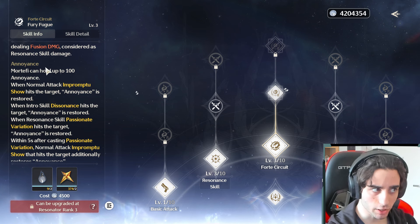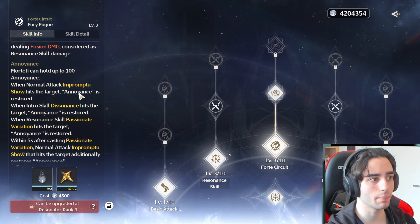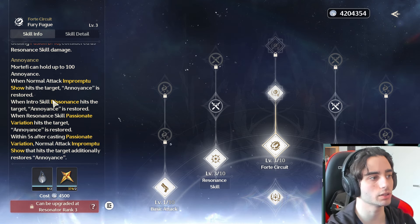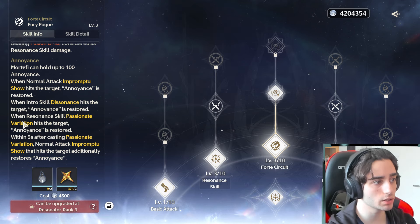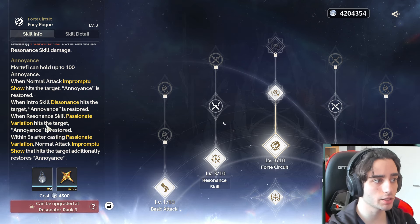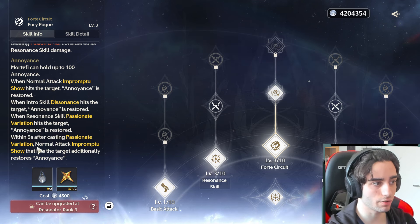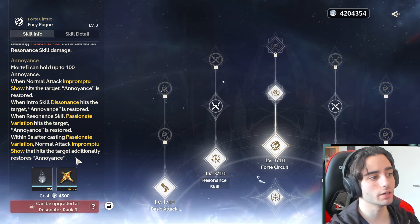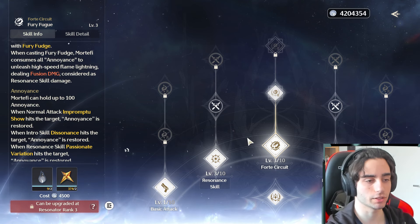So here's the annoyance bar — Mortify can hold up to 100 annoyance. When normal attack Impromptu Show hits the target, annoyance is restored. When the intro skill Dissonance hits the target, annoyance is restored. When resonant skill Passionate Variation hits the target, it's also restored. And within five seconds after casting Passionate Variation, normal attack Impromptu Show hits additionally restore annoyance. So there are a bunch of ways to build up your forte circuit.